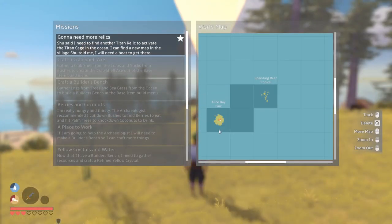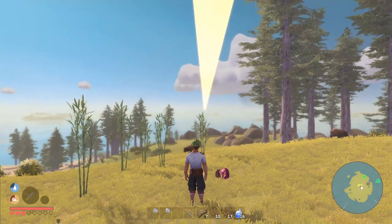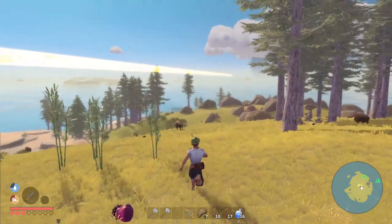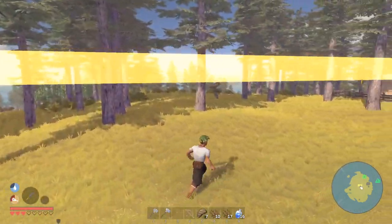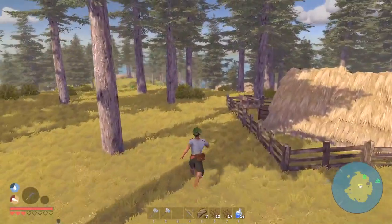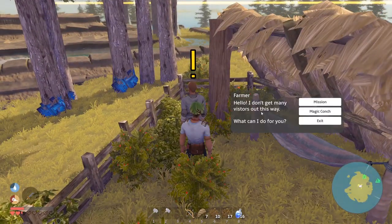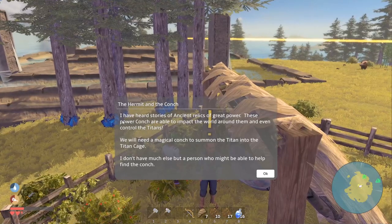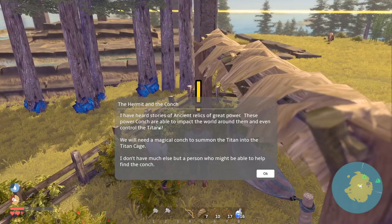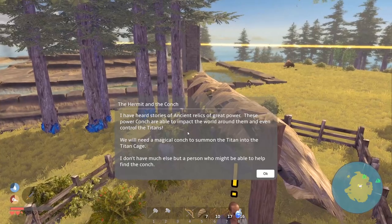The lighthouse is pointing towards a tiny little island down there in the middle, which is supposedly the cage for the titan that we have to trap. There was one more dialogue option with Shu: he mentioned stories of ancient relics of great power — power kongs that are able to impact the world around them and even control the titans.